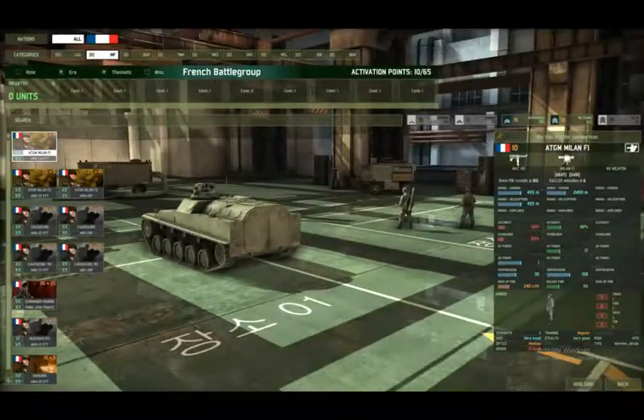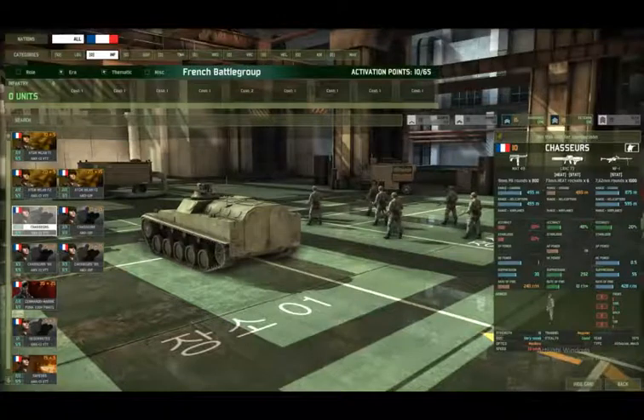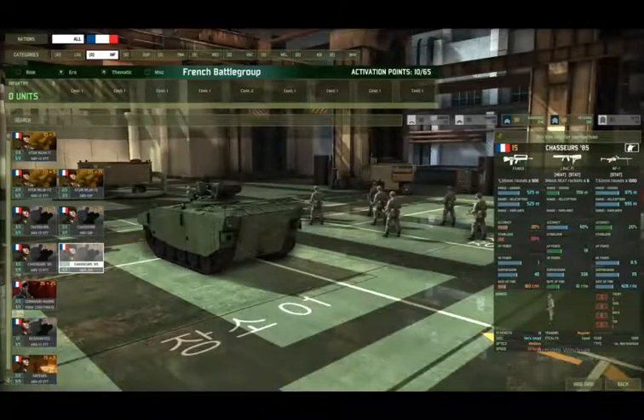In inventory we've got the Milan. We've also got the famous NATO round, the 5.56 Chasseurs. Got the MAT 49 but that's only close range at 450 meters. Still got the LRAC for HEAT rounds — only 45% accuracy — and they've got the NF1 light machine gun. This next one looks a little better; they've got a bit more support from their AFV.